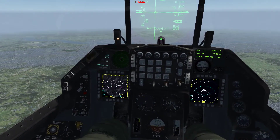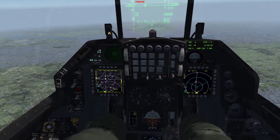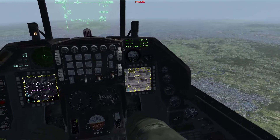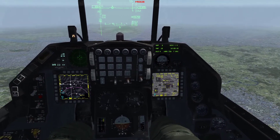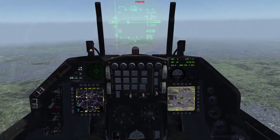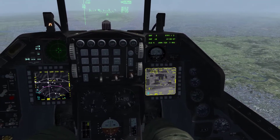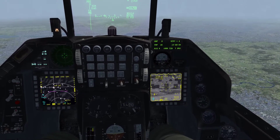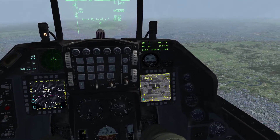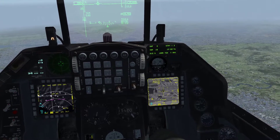So what I need to do is go find a nice juicy target. Preferably something between 10 and 20 miles. Or look over here on the TGP — there's a nice little city there. Perfect. Switch over to the TGP and find something preferably on the edge of that city. If you select something in the middle, it's really tough to tell the Maverick where you want to point it — which building you're pointing at — because the Maverick doesn't have the same resolution as the TGP. So if you pick something off to the side, it's really easy to pick it up with the Maverick Seeker and say, that's the building on the far right.